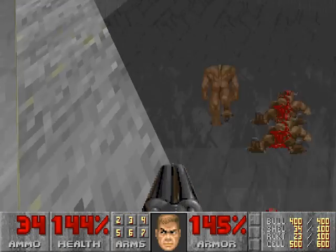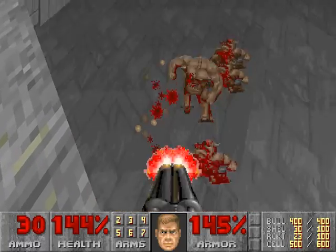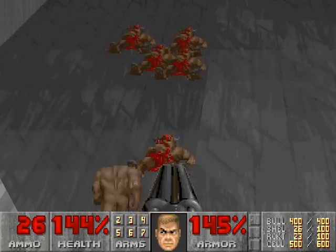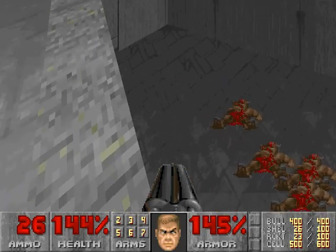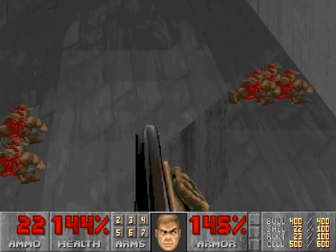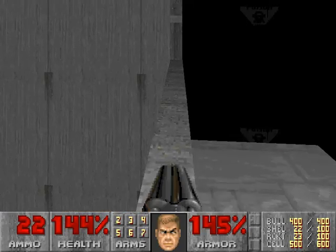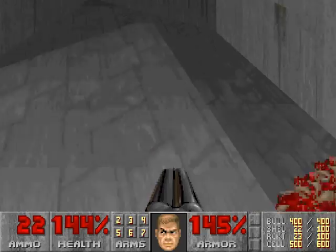Doom was not designed to look up and look down like that, so it looks a little funny. I think that's because the flats are kind of bent — the floor textures don't have a proper perspective on them. So when you're looking up close and looking at an angle, it's the way the map was done. So anyways, we want to go down here.